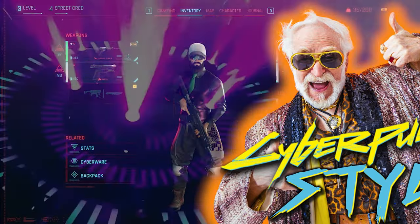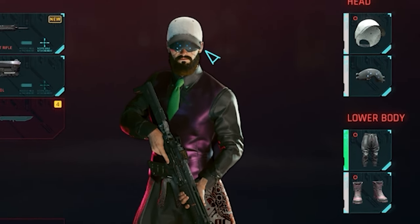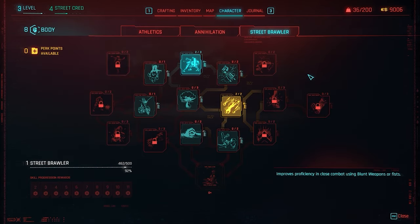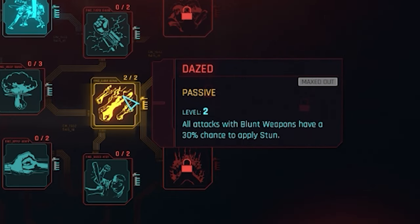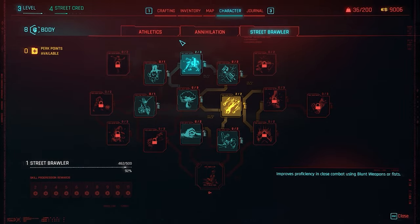You gotta love how Cyberpunk still lets you look just absurdly ridiculous in the gear they give you. Thank god for the outfit system. We've got business up top, party down below, and I don't even know what this is. When you start your build, you're going to want to target Body, and specifically Street Brawler perks first. Go for things like Crushing Blow, which gives you better strong attacks — those are going to be your best friend. You'll definitely want Dazed, which gives attacks with blunt weapons — and yes, that includes your fists — a 30% chance to apply stun if you max it out.